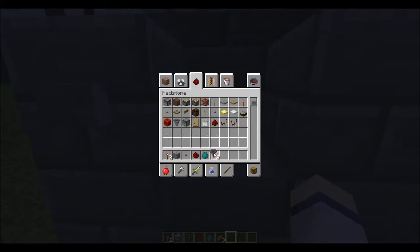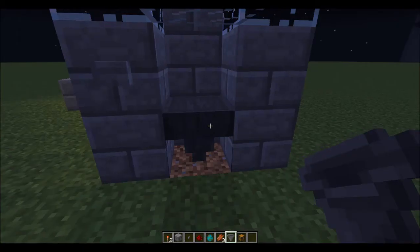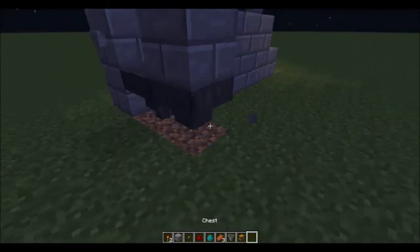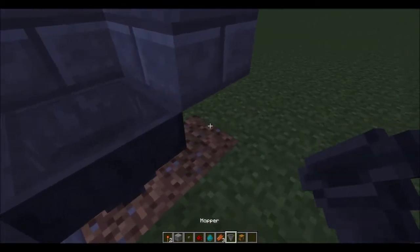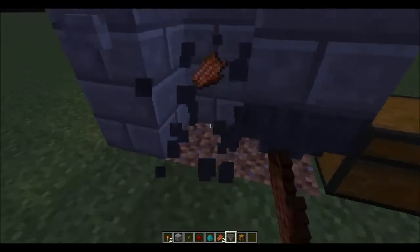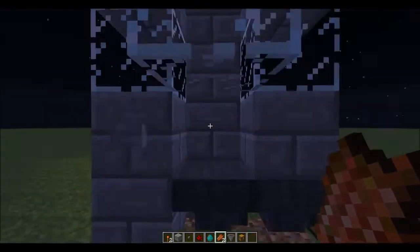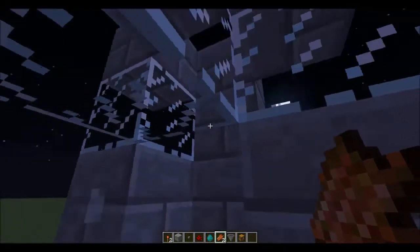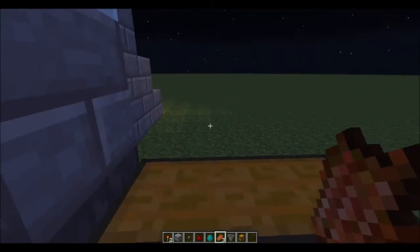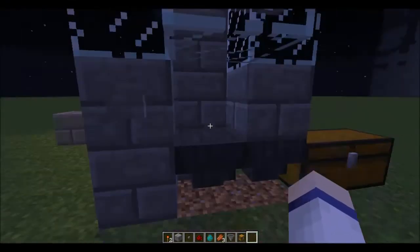Alternatively, you can place a hopper there, and then you can have a chest like so. So you can have all your drops traveling along there, and that means you can actually just let your mobs die. You can hit the button, watch as a thousand zombies die, and all the loot drops into this chest — which is completely useless, because you get no rare drops and nobody wants rotten flesh. But the main reason is for the experience, and the drops will just drop into the hopper.